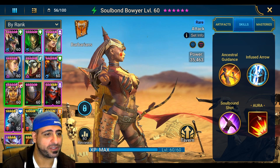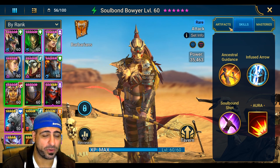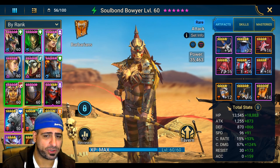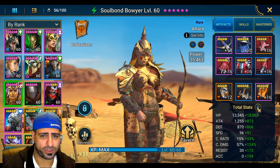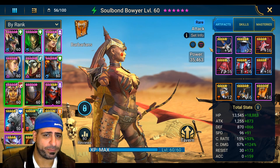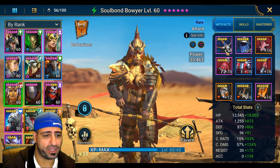She can also increase her own crit rate if you use her in the lead spot, making her a potential farmer. I haven't tested her on farming yet but will in this video. Here's how I built her, and there's a reason for it: I'm using one accuracy set and one lifesteal set. Lifesteal is obviously good if she's a campaign farmer and also useful in Spider's Den.